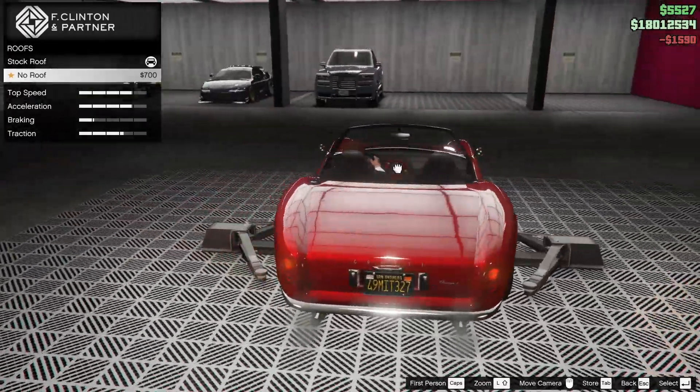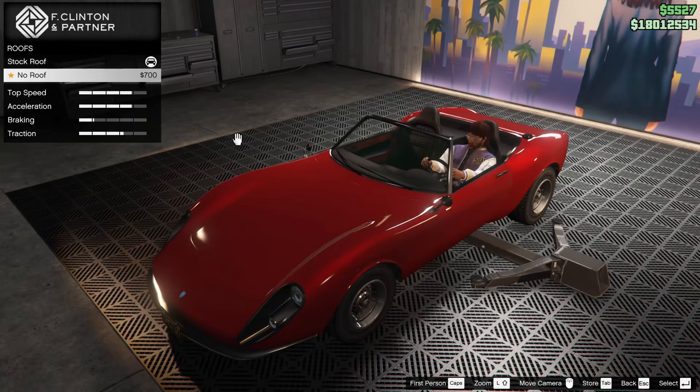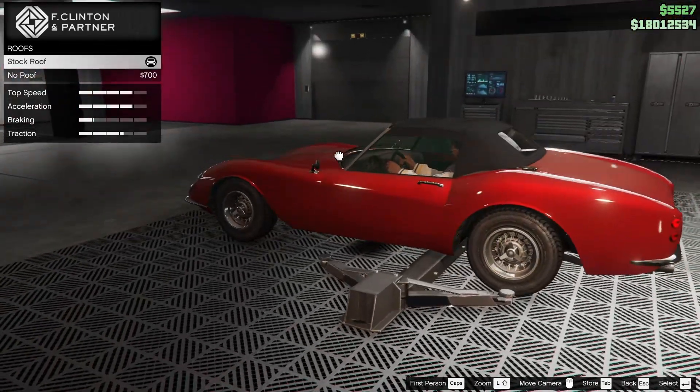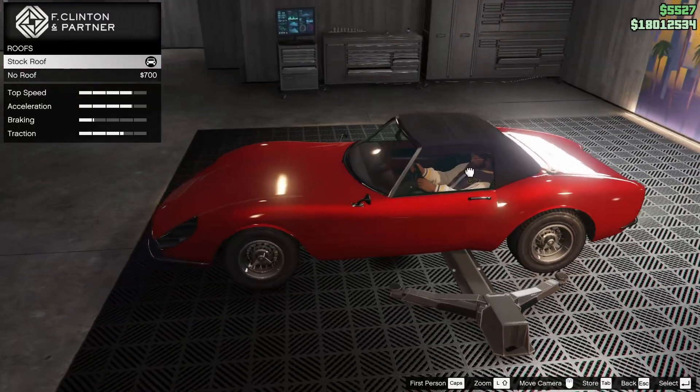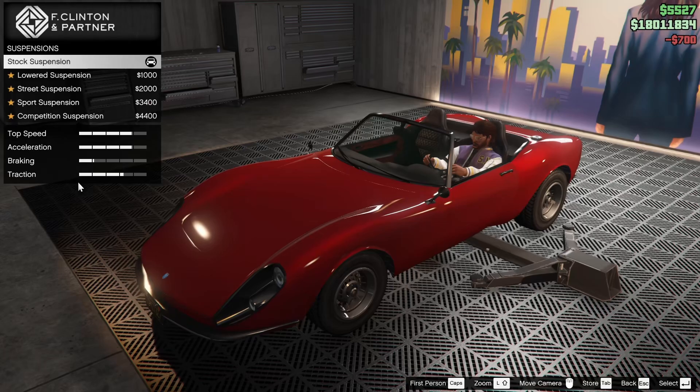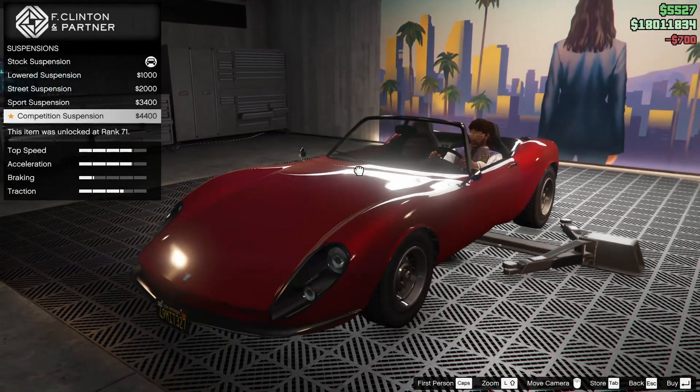For the roof, we can actually remove it. We are going to do this because it effectively makes the car the Stinger Topless. However, that soft top just isn't cutting it for me, so we're going to remove the roof for sure. That's unfortunately, I think, the only customization option this car has.